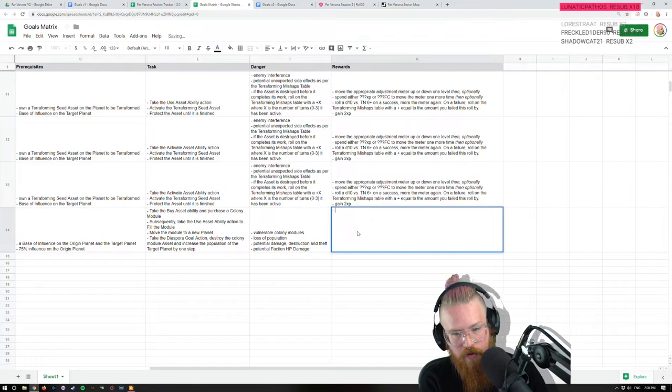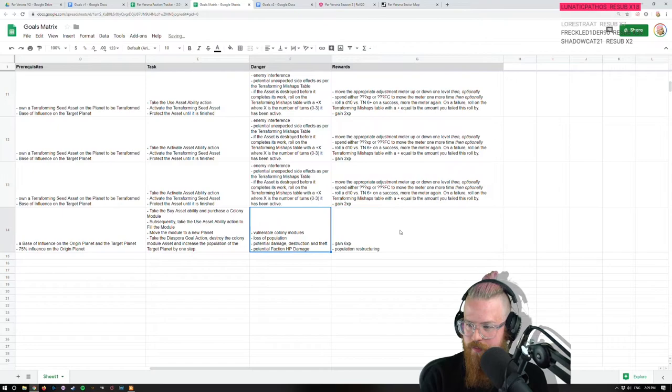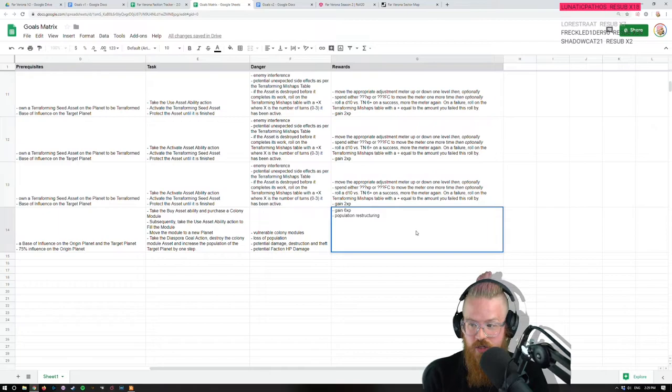Potential faction HP damage. Reward: gain 2 XP and population restructuring. Actually maybe this should be more — like 6 XP. If a SpaceX Mars mission rocket suddenly exploded with a million people on it, that'd be a big deal — massive internal restructuring, people would lose their jobs, there'd be a new president, the whole thing would shift around. Population restructuring is the benefit.